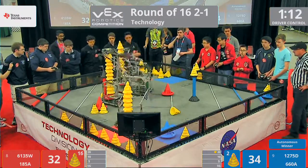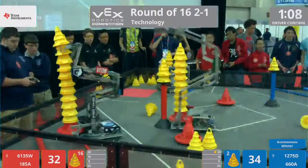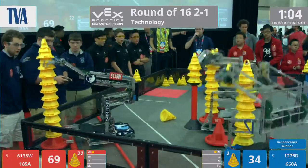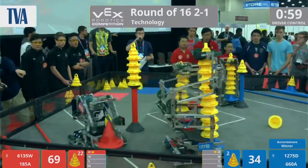Red Alliance makes their way over — 185A. They start working on that stationary goal. 6135W, Wumbo. Can they release? They get that clean release for a giant stack for the Red Alliance in that 20-point zone.